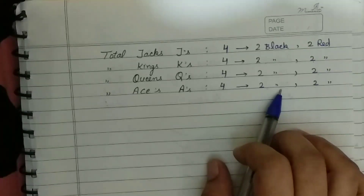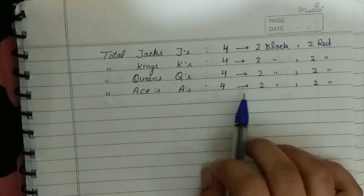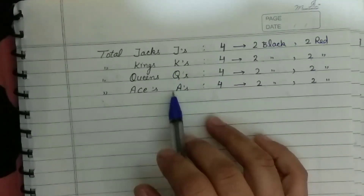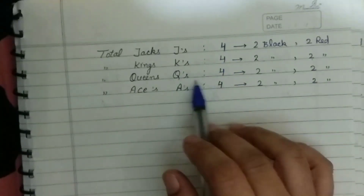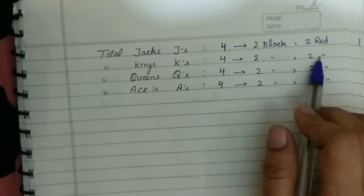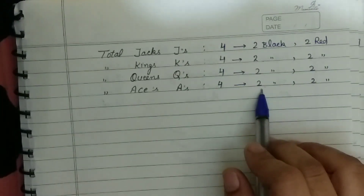So this is all about playing cards. Total playing cards: 52. Suits: 4. Colors: 2 — black and red. Each suit has 13 cards; color-wise, 26 cards each. Each suit has a single Jack, single King, single Queen, and single Ace. Overall there are 4 Jacks, 4 Kings, 4 Queens, and 4 Aces. Color-wise, each has 2 black and 2 red.